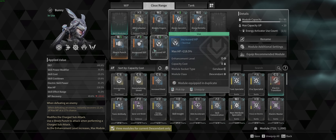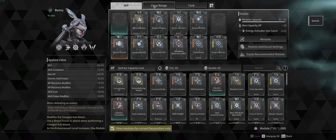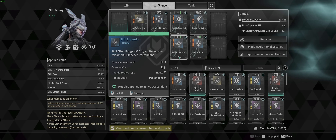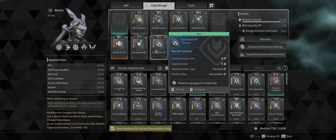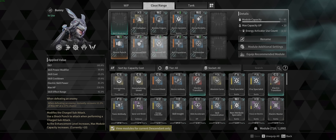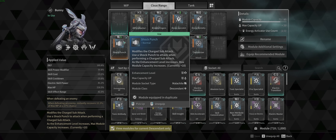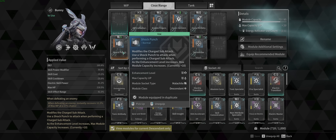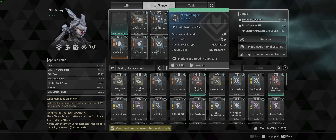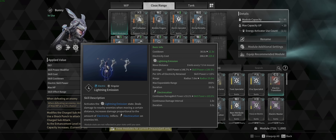Increased Defense and Increased HP — no brainer, don't really need to explain those. Shield is not great in this game, though I have a work-in-progress electric transition build I'll go over in the future. These defense and HP mods are a must — they directly play off your components and are going to boost your survivability more than anything. Also upgrade your Shock Punch — any melee module — all the way up to rank 10. I threw a catalyst in it because I yellowed it, and it adds half the capacity you have currently ranked up to.